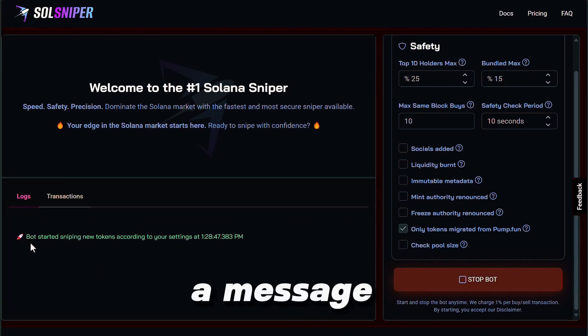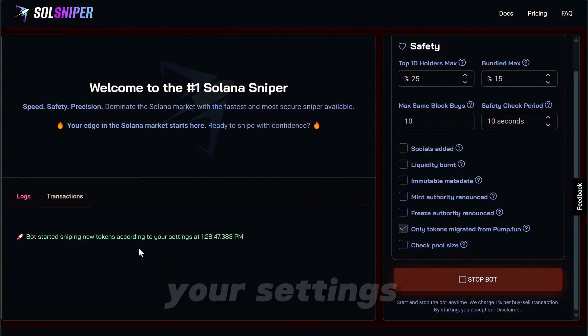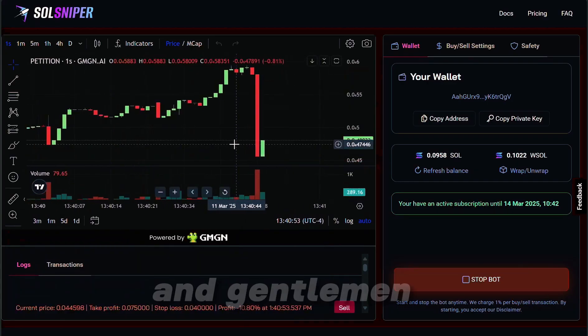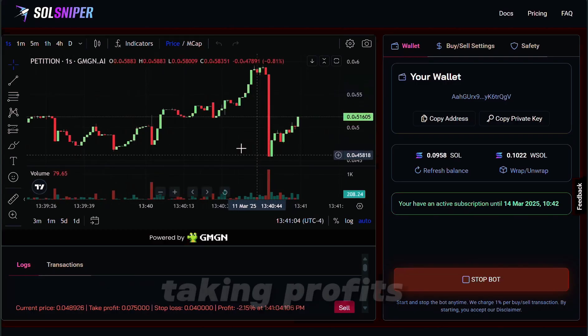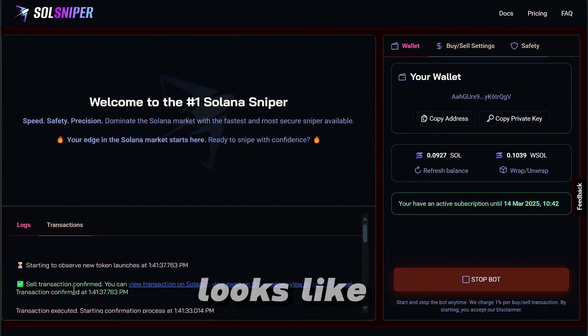Right over here we got a message — it says: 'Bot started sniping new tokens according to your settings.' Look at this, I'm up 11% on this thing! This is crazy, ladies and gentlemen. We received a big dump right there — could be just somebody selling, taking profits. Looks like we sold and we're all out. I didn't do anything, the bot did everything.